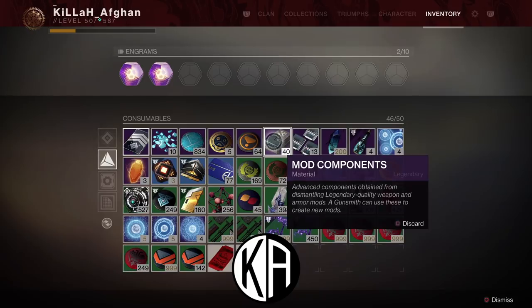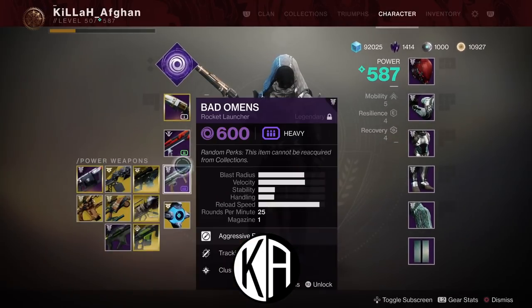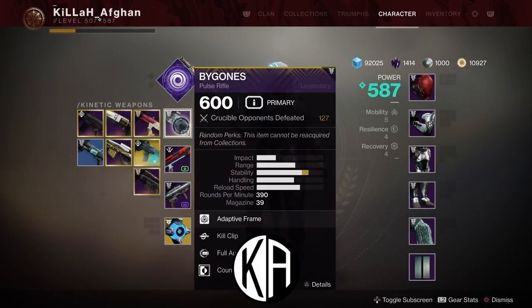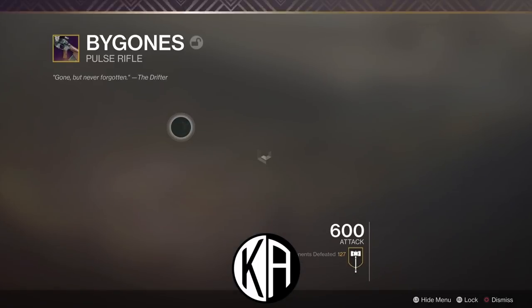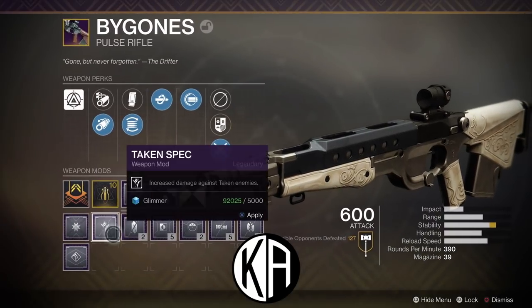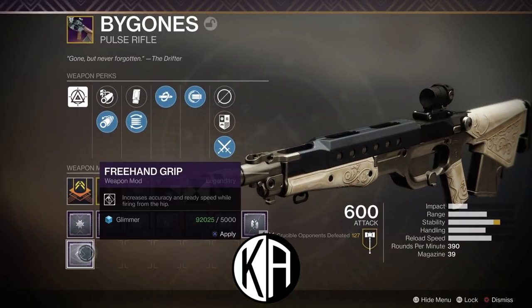Every day the gunsmith has two new mods you can buy, and they cycle around depending on what you're looking for. What you can do with these mods is — if you go to your character and look at a specific weapon, for example the Bygones pulse rifle — you'll notice the mod on it is Counterbalance. Here are all the different mods you can put on a gun; specifically, these are the ones for a pulse rifle.